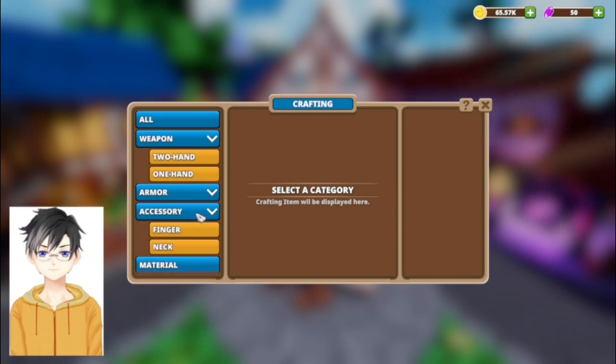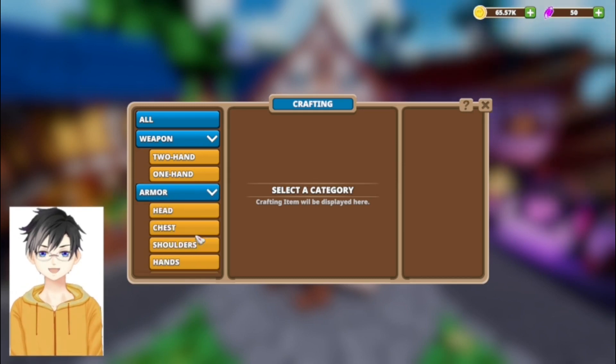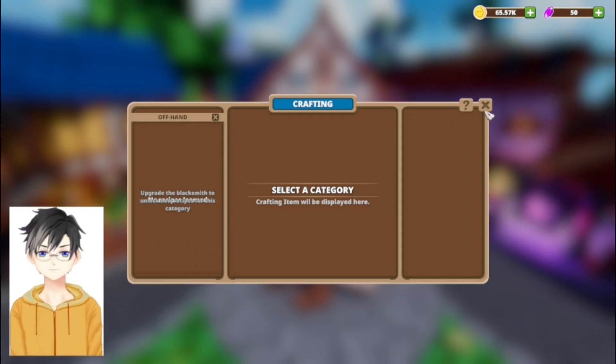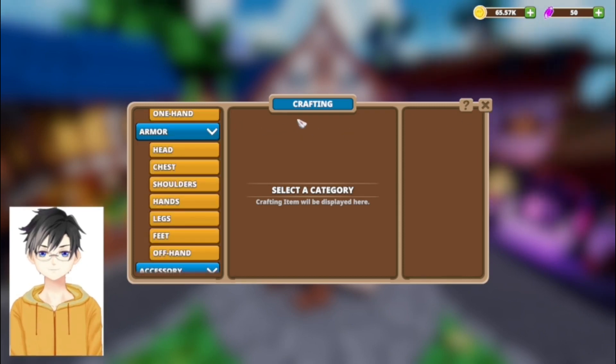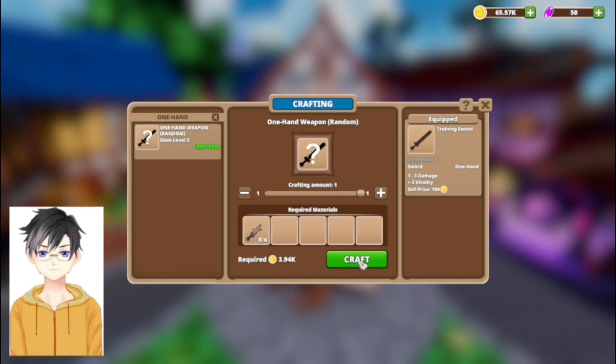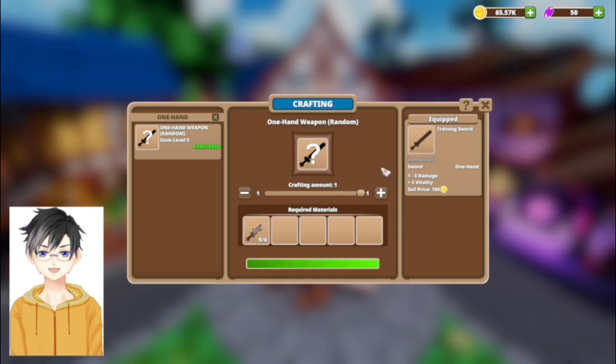I thought I saw a shield somewhere — oh, offhand, there it is — nothing there. Under one-handed weapon craftables, let's see if I can get a better sword than a training sword.